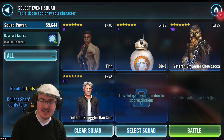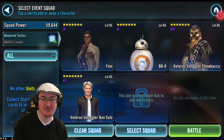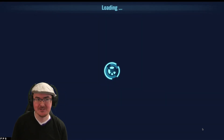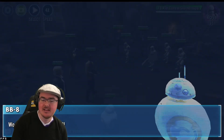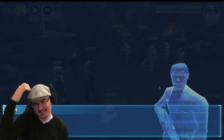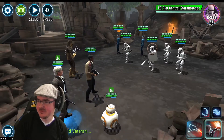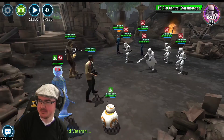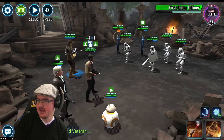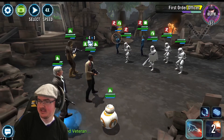We're using gear seven Vet Han — I'm not convinced this will be enough, but I'm going to try without upgrading. This is rare for me; I usually over-gear. Let's do a wiggle, move in — ability block out there. Not great for Vet Han getting all that damage, so we'll do that, stun the officer, nice speed down, and wiggle again.